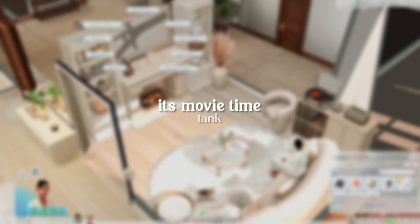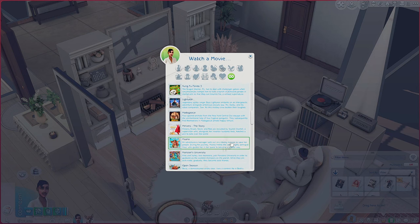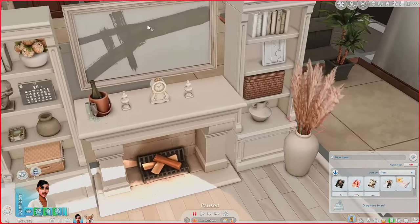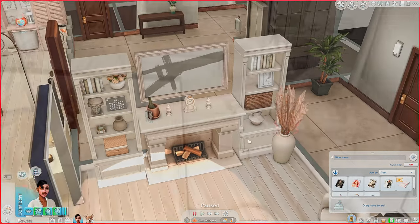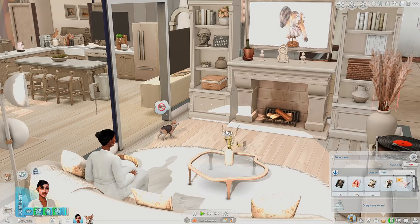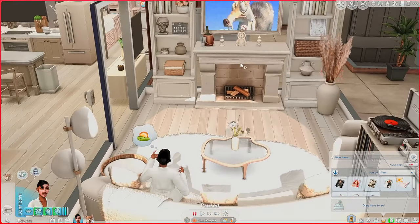We're actually going to go ahead and watch a movie with the Movie Time Mod made by Tank. You can literally watch a whole bunch of different movies — there are clips of different movies to choose from. We're going to watch Ice Age. You're able to host movie times and invite sims over. In CAS you're also able to choose your sim's favorite genre, which is so cool. The TV is the Samsung Classic Frame TV by Felix Andre and Harry.